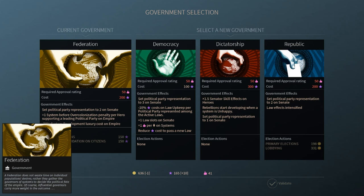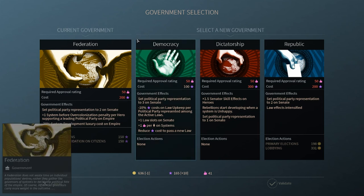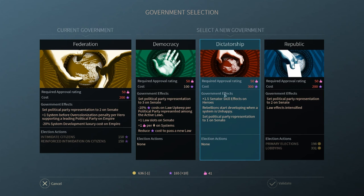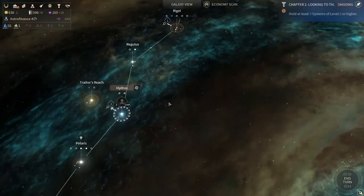So that's why you don't want to stay in federation long term. Have it for the first 50 turns, then switch over to democracy, republic, or a dictatorship. Actually, you don't want to be a dictatorship — you want to be a democracy or a republic.